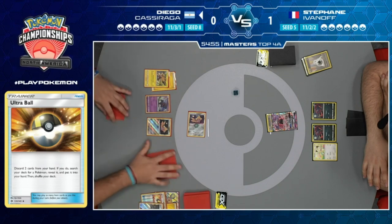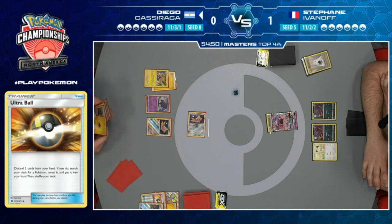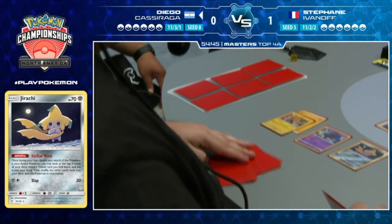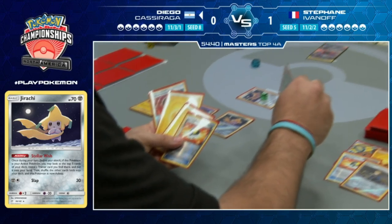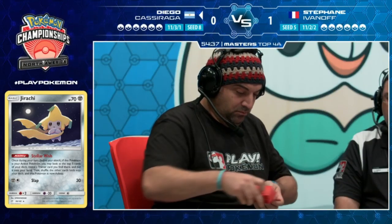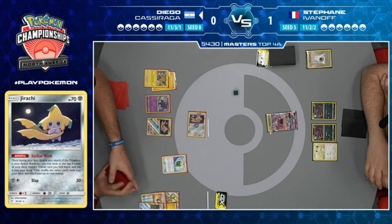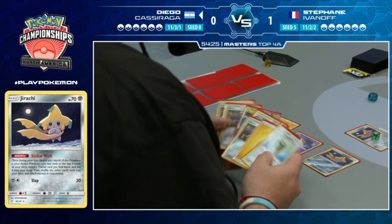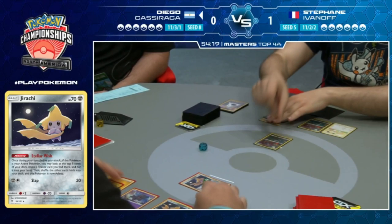On Diego's turn, he has Guzma and is going to knock out a Zoroark for sure. He uses Stellar Wish - he already has a Pikachu Zekrom in hand, so he grabs the Electromagnetic Radar. Discarding to grab the Zerora is fine - I'd rather do that now than later. Ultra Ball gets you more Pokemon later in the game, so Electromagnetic Radar is the better choice here.